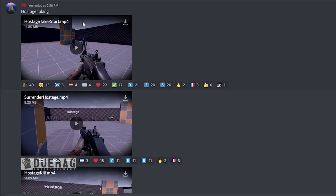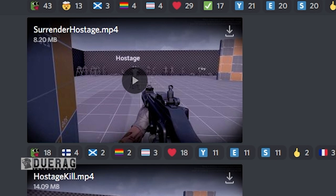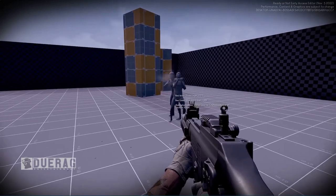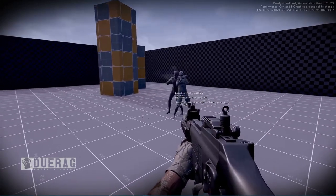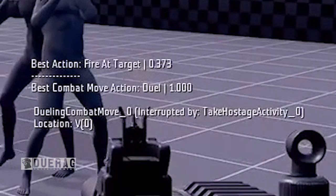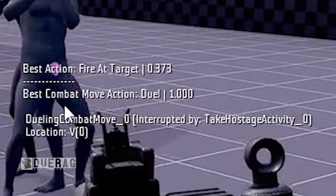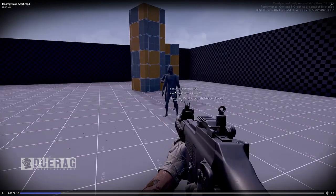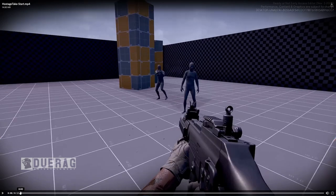Moving on to the next thing — this is the one that people were telling me to look at. This is the first video of a number of videos posted by Ali. This first video is called 'Hostage Taking — Hostage Take Start.' There's some debug text on screen: 'Best action fire at target 0.373,' 'Best combat move action duel 1000,' 'combat move interrupted by taking hostage activity zero.' This is some coding stuff I don't understand, but it's kind of cool — he just walks up to grab the hostage.